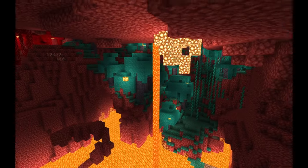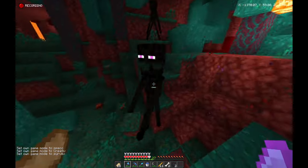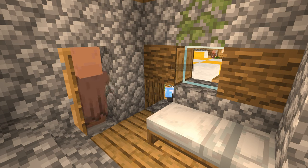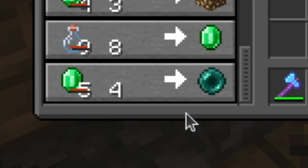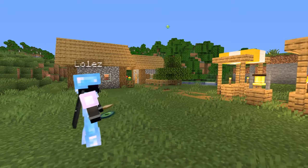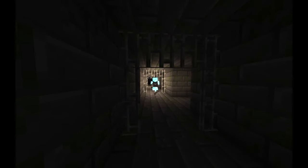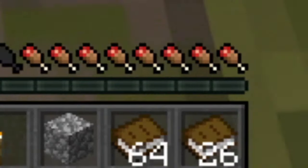Now use a warped nether biome to collect at least 14 ender pearls. If you aren't able to find one or want a safer approach, go back to your village and use a brewing stand to get a cleric villager, who will be able to sell you ender pearls at the level before last, 2 times out of 3. Proceed to use your newly acquired eyes of ender to find a stronghold. Locate the library room and mine bookshelves to acquire 1-2 stacks of books.